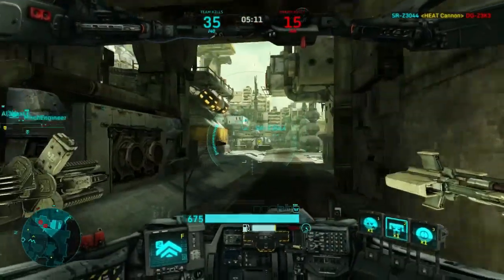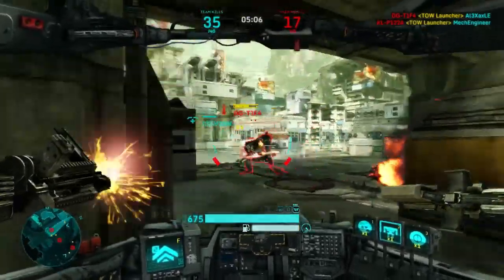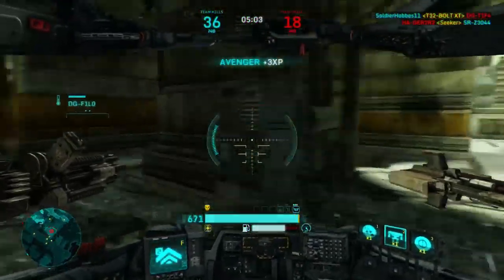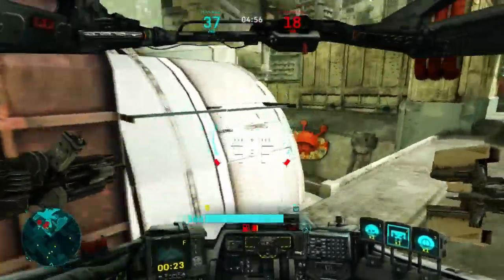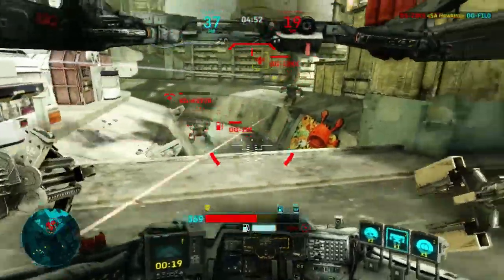How G2 Blitz works is that while it's active, your walk speed is greatly increased — not your boost speed. That might sound kind of bad, but in a heavy mech like this, as you can see me on screen when I activate it, it moves pretty fast. However, it does drain your fuel quite a bit.